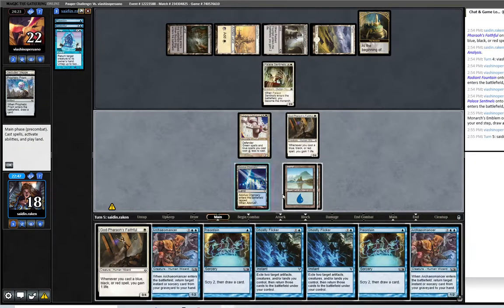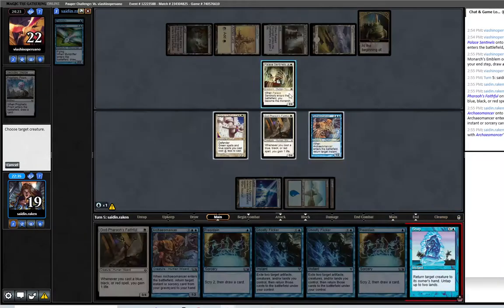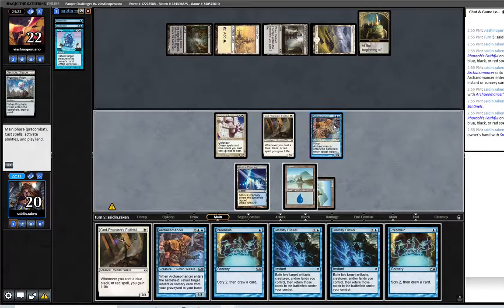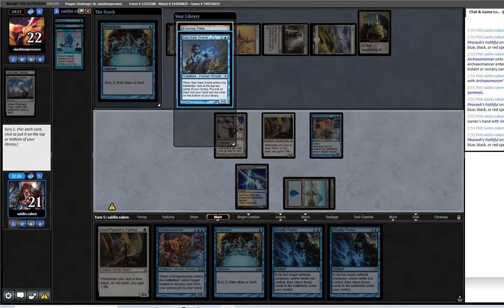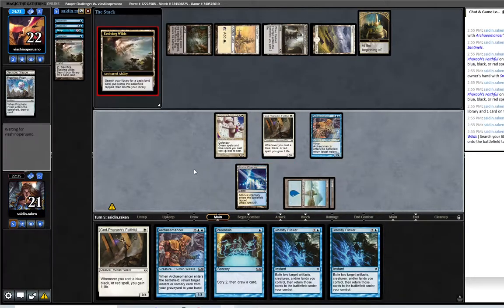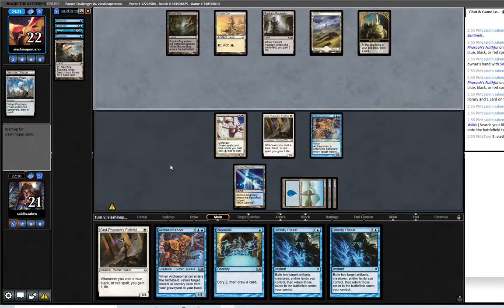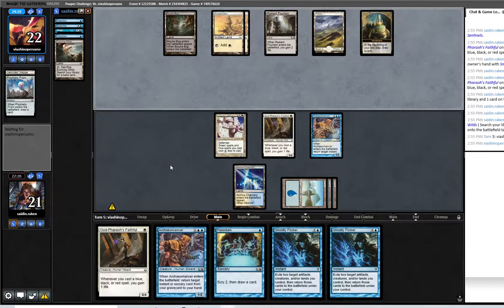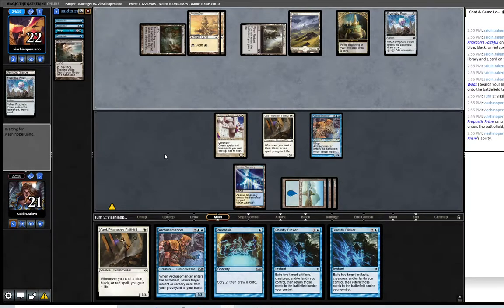Still haven't seen any red cards, so I think the first thing I'm going to do is Snap, make them play it again, Snap that. Right now I have infinite Snaps, looking for land. Get an island. Here comes Prophetic Prism, and then if they just play Core Skyfisher, pick up Prism, I can Snap the Skyfisher and attack.